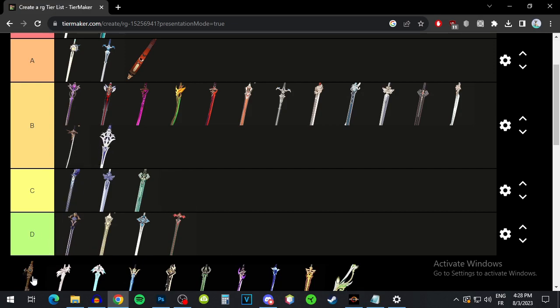Then we have the Fleuve Cendre Ferryman — I think that's the new event or fishing weapon. It's also pretty good. It's going to give you energy recharge, and then it's going to increase your elemental skill's crit rate, and then increase your energy recharge after using your elemental skill. It's pretty much just a slightly better version of Festering Desire. So I'll put it A tier — it's definitely a very good weapon for Lynette.